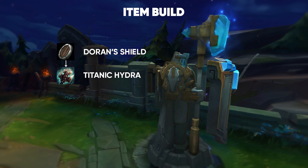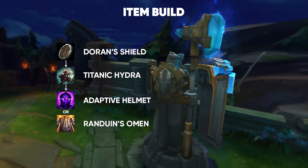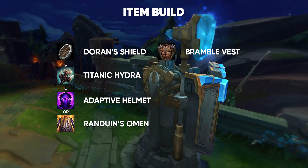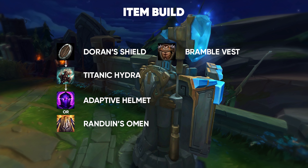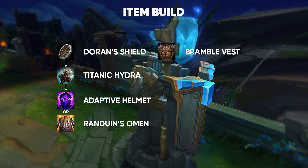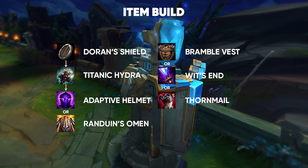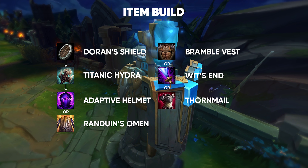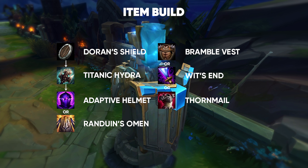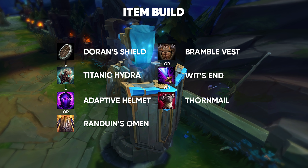After getting Titanic Hydra, you have two options: you go Adaptive Helm, or you go for Ranier's Omen. After getting those two core items, the other items you can get is Bramble Vest — you might get it early if you're against people that heal a lot, like Aatrox. The other two situational items are Wit's End and Thornmail. Wit's End works well against Magic Damage and makes your auto attacks faster, which is great with your Q. Thornmail gives you Armor and health, and you can force people to hit you by taunting them.